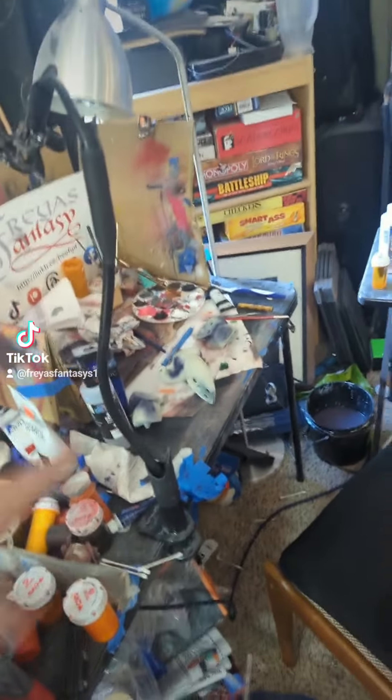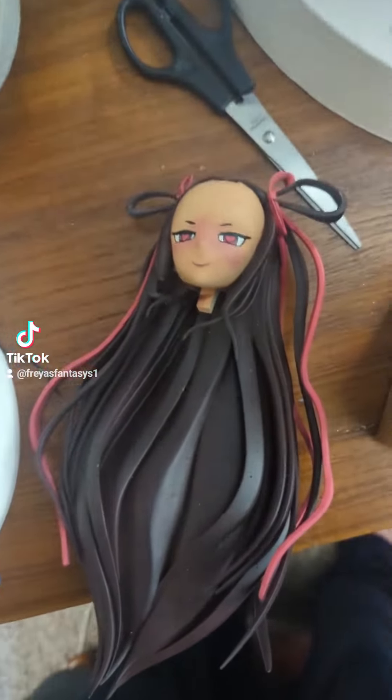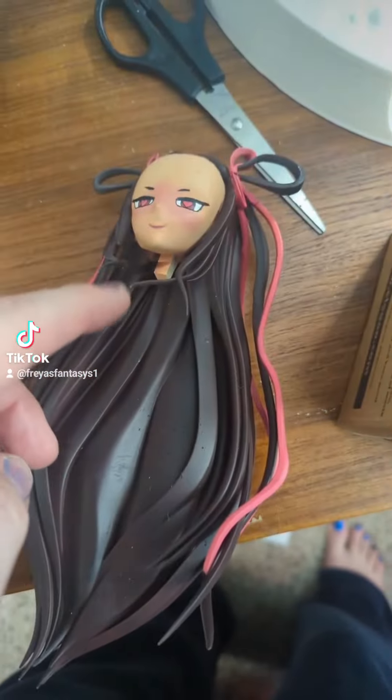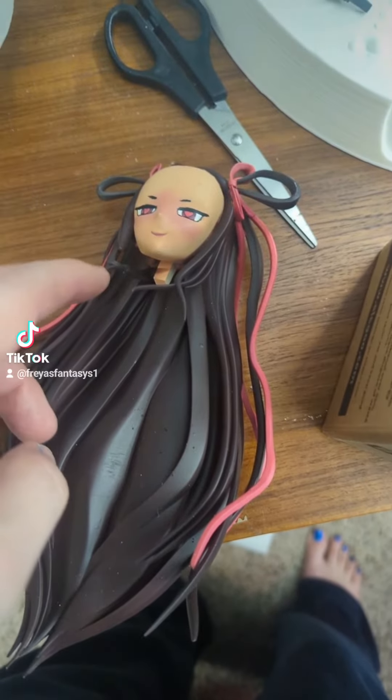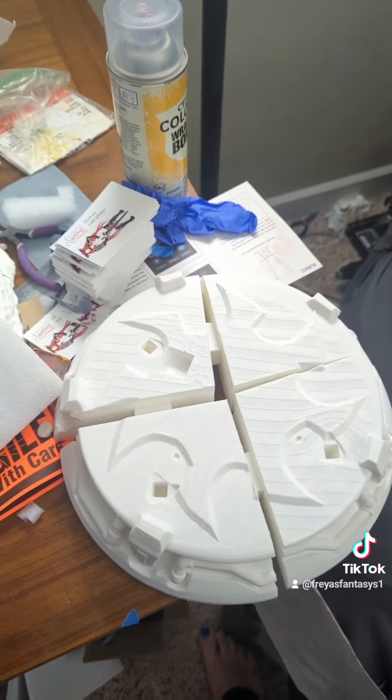The plan for today is to paint Raven. We started her already a little bit. We got to get Yuki out of here — get out of my house. But I'm really worried about shipping her, because these little things are going to break 100%.